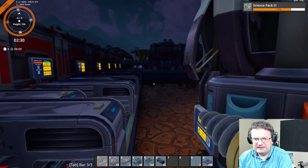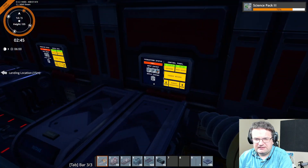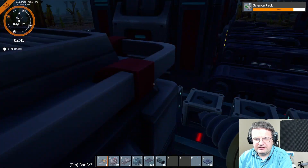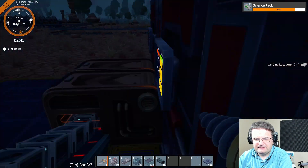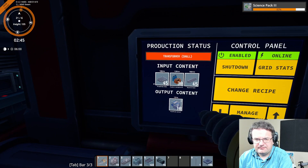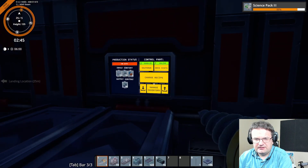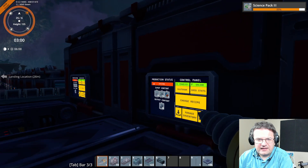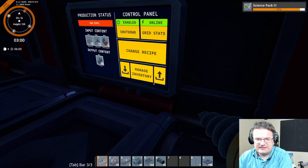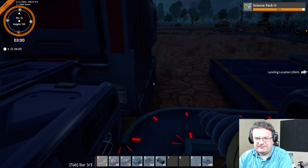We need power lines, so this is going to be fairly far down. Let's see — crushers, no. Power pole — take them all. Good. A transformer — we'll take all of those. Pipes. That's a pump. I don't think we're going to need all of those, but we'll take them — why not?